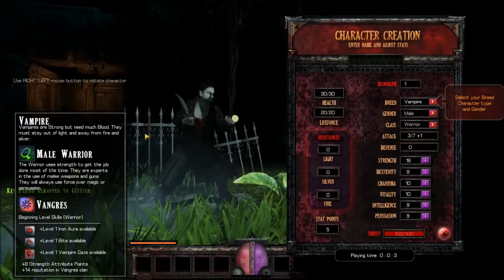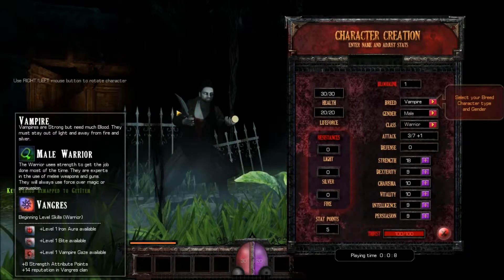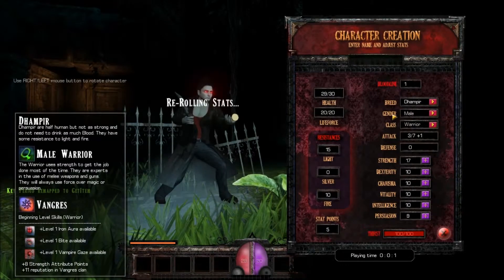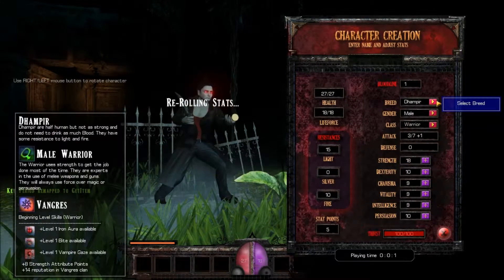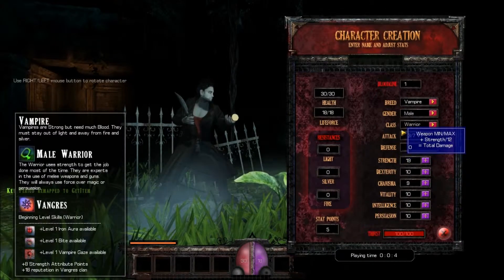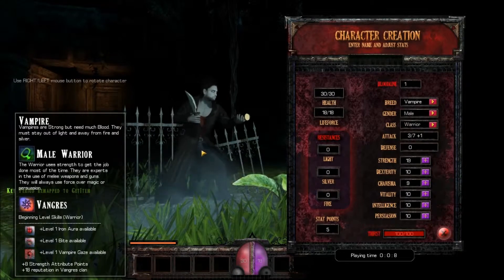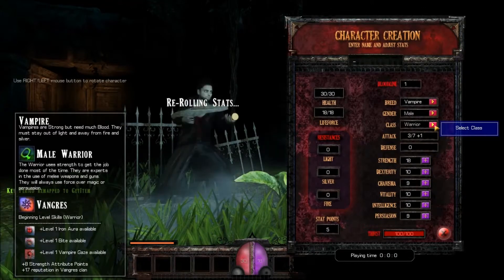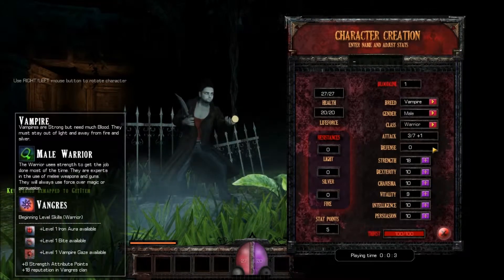We've got creepy whispering in the background. Here we have our different classes. You can choose what type of breed you are, whether you're a vampire or a dampire. A vampire is a full-fledged vampire; a dampire is a half vampire, half human - basically like a vampire's child. You can choose your gender and rotate the model around to see what they look like. There are three different classes in this demo: the warrior, the witch, and the criminal. I'm going to go with the warrior because I like being a tanky bruiser.